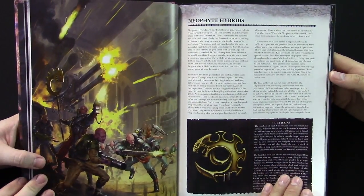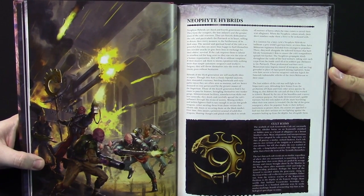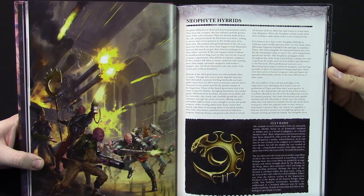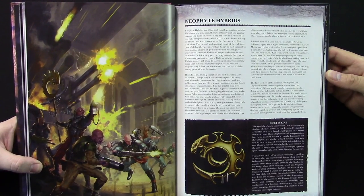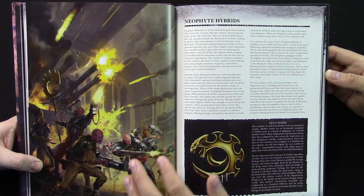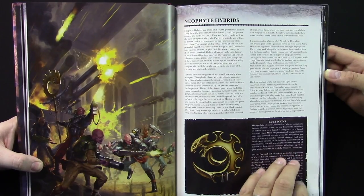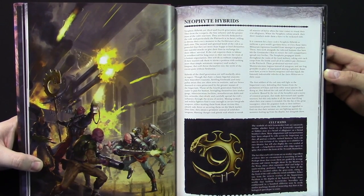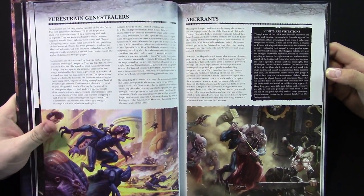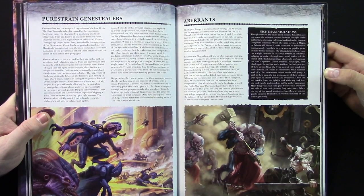Neophyte Hybrids — these are your dudes. These are the later generation guys that start to look more and more human, sort of in between an acolyte hybrid and a guardsman. That's what's cool about them — they basically function a lot like guardsmen. You've got the miners and the guardsmen versions. Because they infiltrate society, that's why you have these units of Genestealer cultists that pop up to take over a whole unit. Then you've got the pure strain Genestealers, which are so good compared to their tiered counterparts.